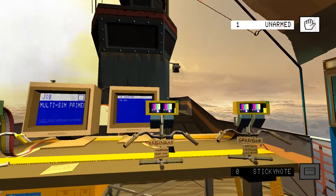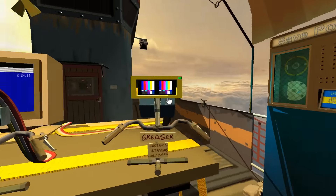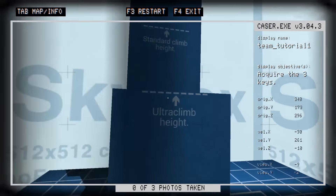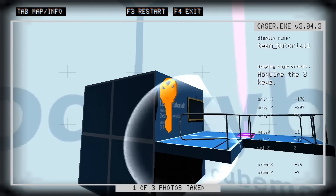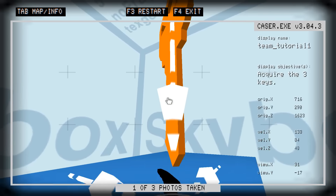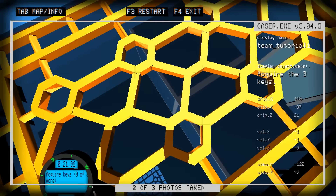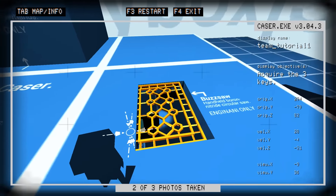But now there's multiple roles, and we play all the roles. There's Kaser, Enjinani, and Greaser. The Greaser is very agile. The Enjinani has a lot of gadgets. And the Kaser basically plays the role of surveillance - the Kaser just gives you an overview of things. They take pictures of the objectives that you're going to have to deal with. Our objective here is just to acquire three keys. We also have access to all of the gadgets and abilities that the other units will have, to kind of tell those units what to do in the future.